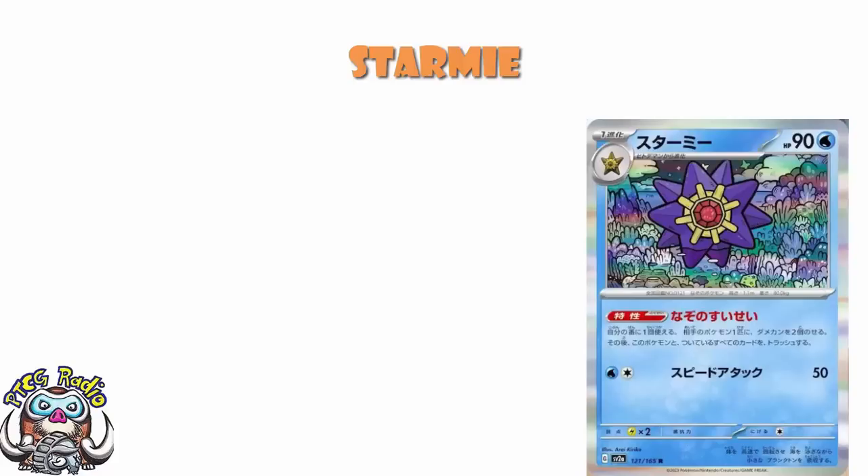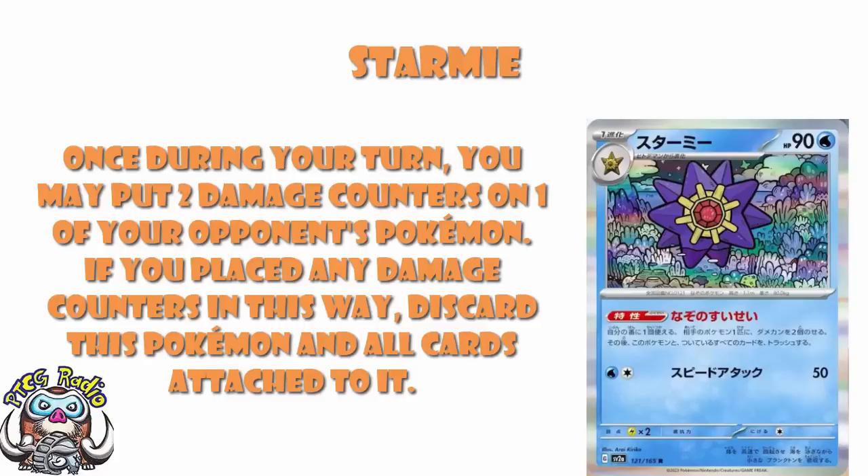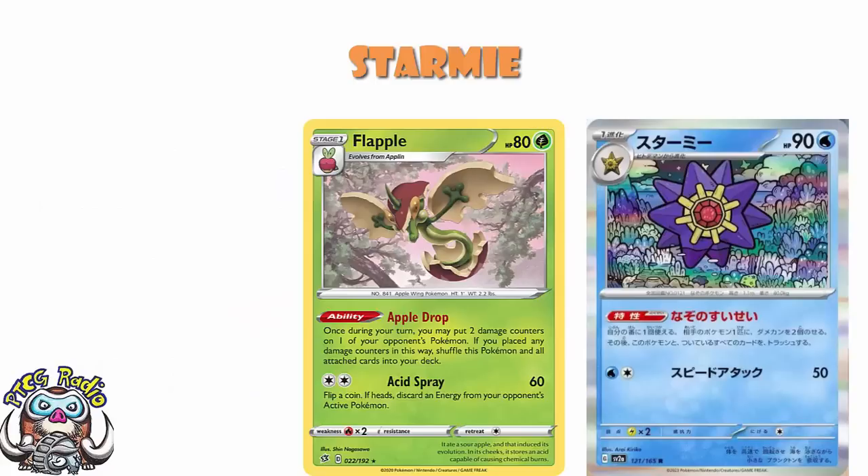The ability is what we're really interested in here. Once during your turn, you may put two damage counters on one of your opponent's Pokemon. If you placed any damage counters in this way, discard this Pokemon and all cards attached to it. So you get to do extra damage - it's dropping damage counters, which is actually really important. The downside, however, is that you lose Starmie when you do so.